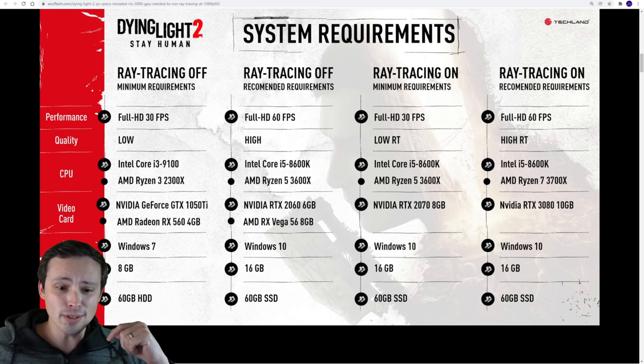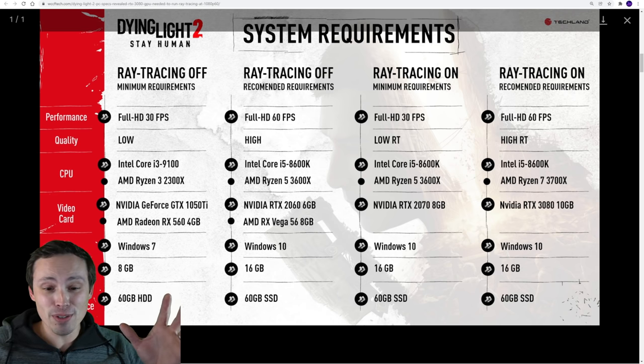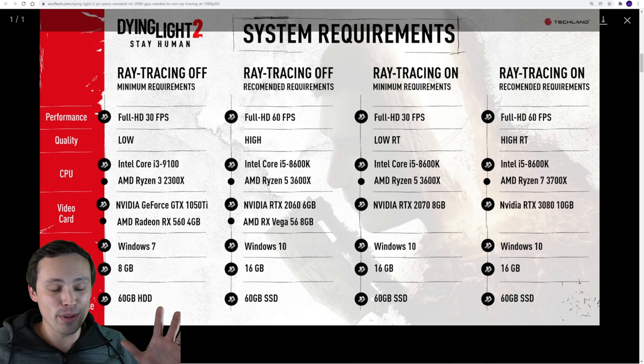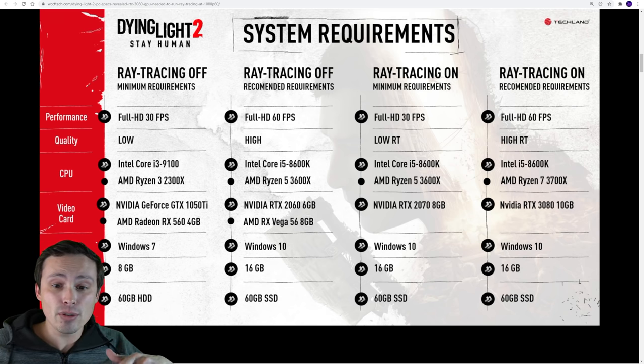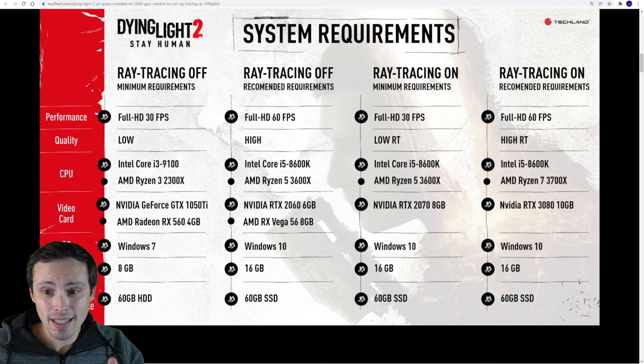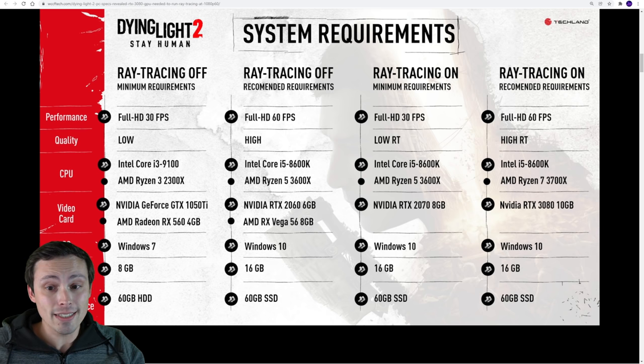Windows is an operating system — confirmed, it can run on Windows 7. Anyway, we're going to jump to GPUs in a minute. Also notice that this system requirement chart is a lot better than what a lot of studios give us, but it is limited to just 1080p — 1080p 30, 1080p 60, and then with ray tracing on or off. This is much better than a lot of people give us, so thank you.